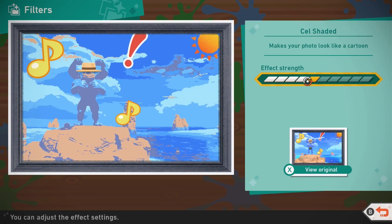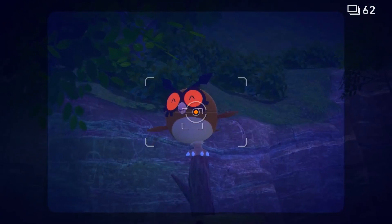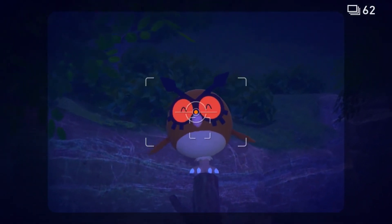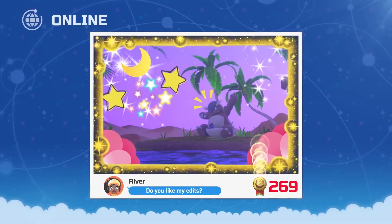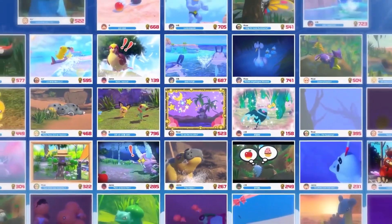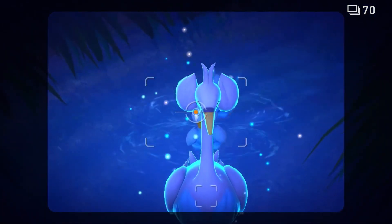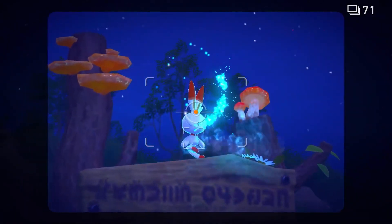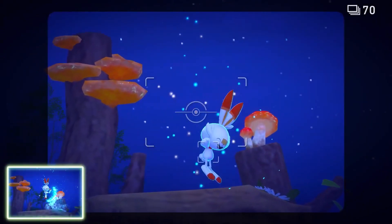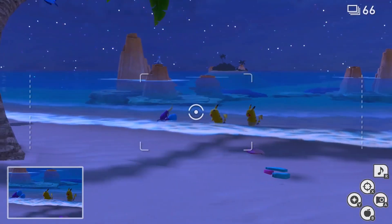I cannot wait to see what ridiculous snaps people flood social media with on launch day. There's a real, heartfelt care clearly being taken here by developer Bandai Namco to present the Pokémon in its photo safari as real, personable, lovable, and alive. I'm very optimistic that this consideration will bear out in New Pokémon Snap's other levels, and I can't wait to start flinging Fluffruit in every nook and cranny myself, just to see what surprising friends pop out to say hi. For more Pokémon Snap and for everything else Pokémon, keep it locked on IGN.